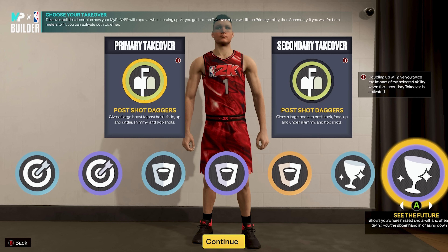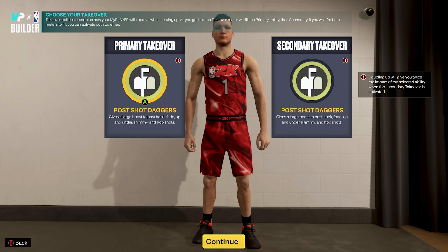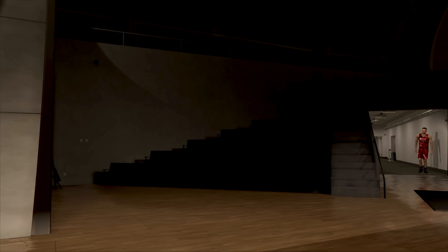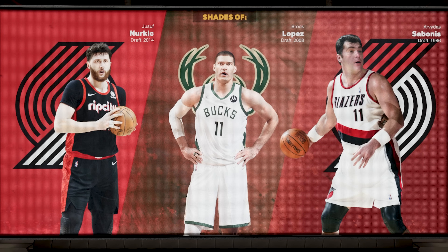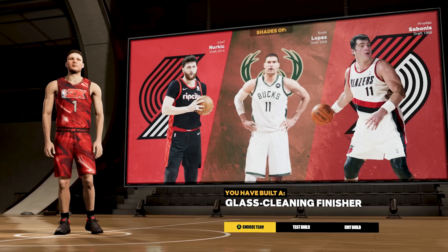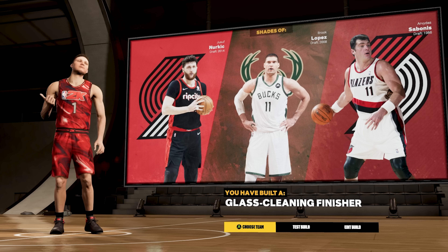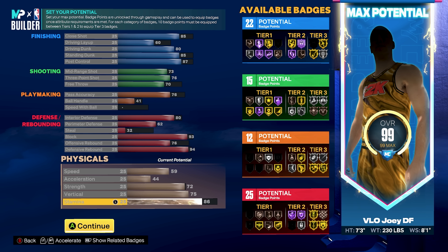Here is the build fully maxed out with the badge count: you're getting 20 finishing, 15 shooting, 12 playmaking, and 25 defensive badges. I highly recommend putting one extra badge into shooting to get 16 badges so you can use silver Catch and Shoot, then put the remaining extra badges into defense. For takeover options you get sharpshooter, rim protecting, glass cleaning, and post scoring takeovers. I went double Post Shot Daggers to be as toxic as possible.